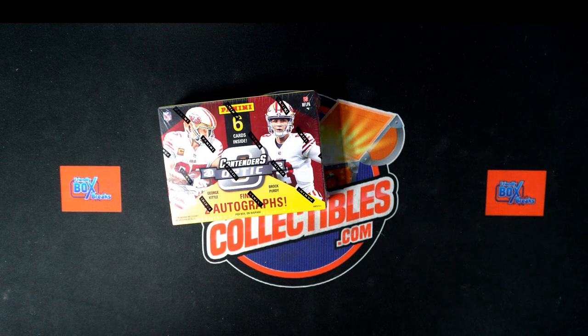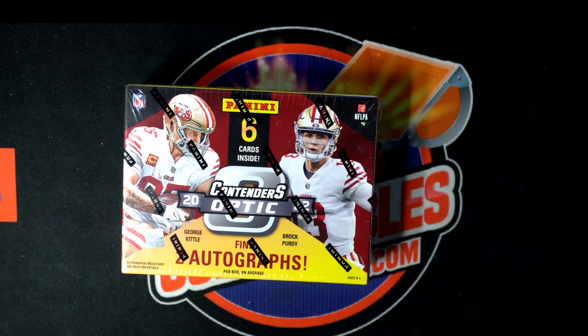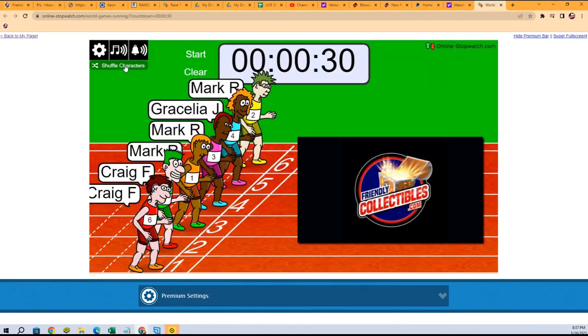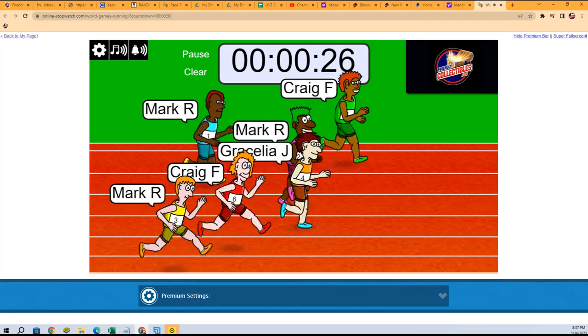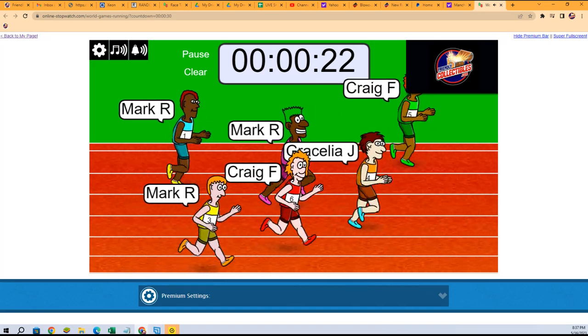Filler B for Contenders Optic Football — we're going to do this break. Filler B is going to give us our last random division spot, so one, two, three, four, five, six, and seven times. Off to the races — the winner is going to get a division in the break. I see Craig is out to a big lead here.